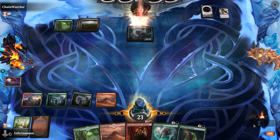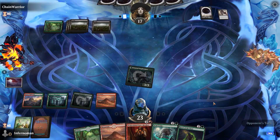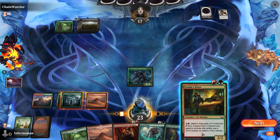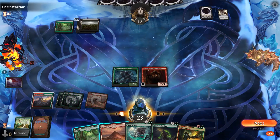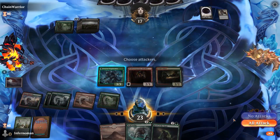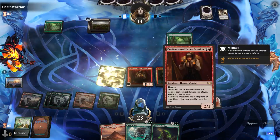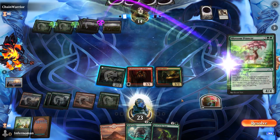We swing with our 3/3, bringing the opponent down to 17. They play more Swamps but nothing threatening — we're going to have a pretty easy time here. We cast Jetmir's Fixer and bring in our Professional Face-Breaker, which is a rare. The Jetmir's Fixer swings and we bring the opponent down to 14, then create a Treasure token. I think we picked a great set of colors for this one.